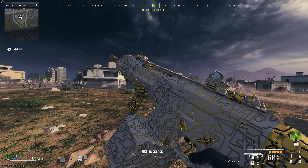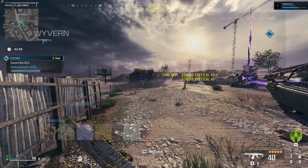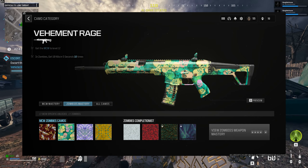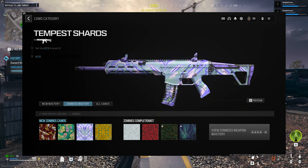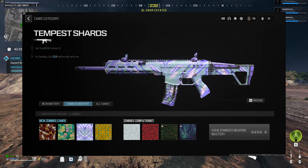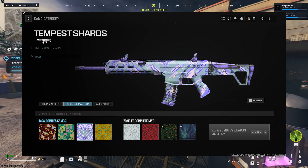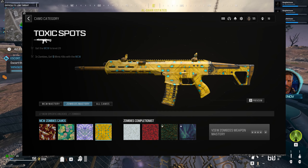At the halfway point now — the MCW unlocks at level 44. The first camo is called Verne: just get 250 kills. The second camo unlocks at weapon level 12 and is called Vehement Rage — get 10 kills in 5 seconds, 10 times. I'd recommend the exfil site again. The third camo is called Tempest Shards, unlocking at MCW level 19, and you have to get 250 hipfire kills. The last camo for the MCW is called Toxic Spots and unlocks at weapon rank level 28.